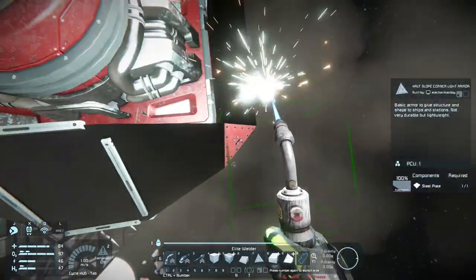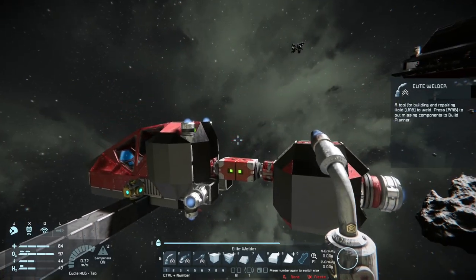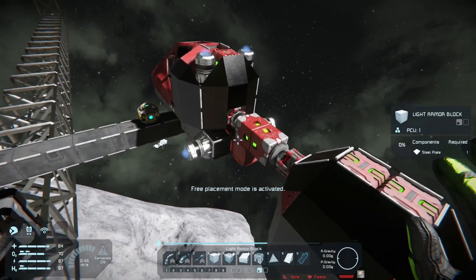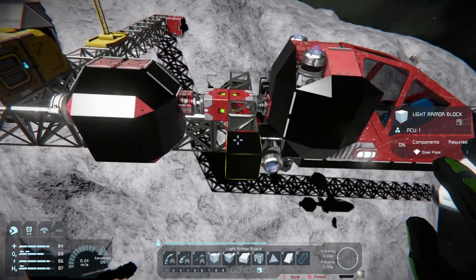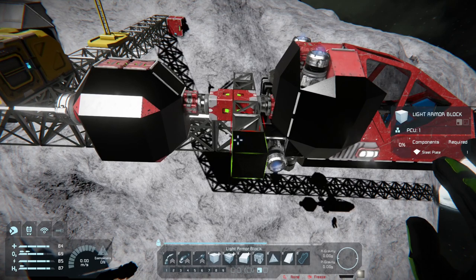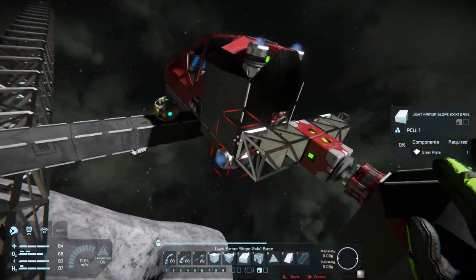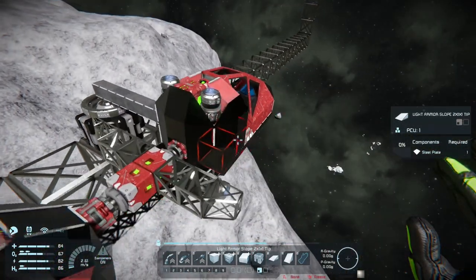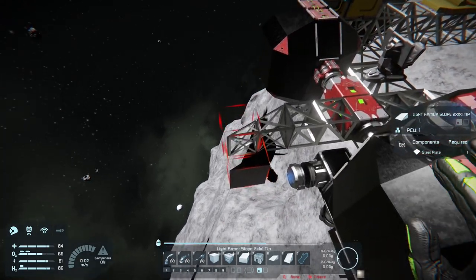These are really just for cosmetic purposes and not necessarily required for the ship to work. I think we're ready to go ahead and build the center. The center is two blocks out from the forward merge block, and then another two by one by one. Once you get one side built, it's pretty easy to duplicate on the other side.